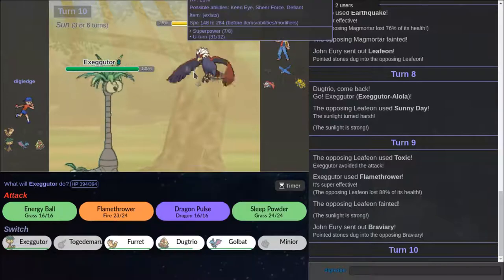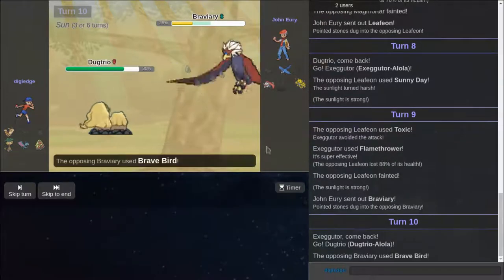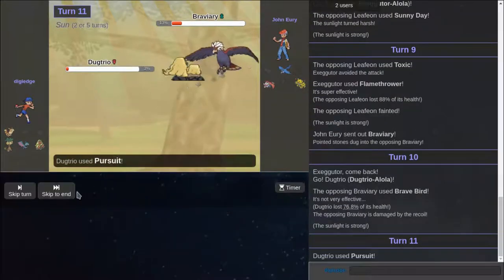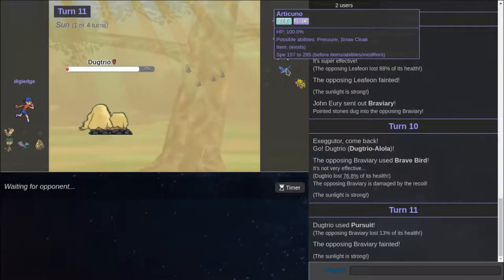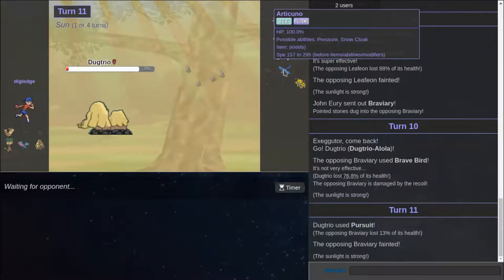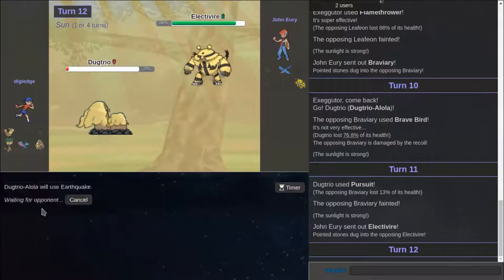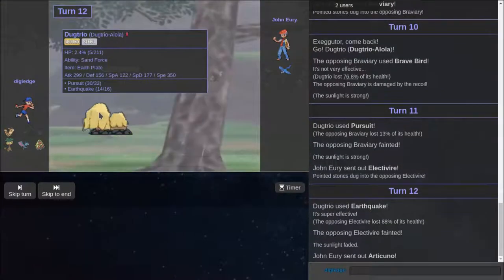He's going for Superpower right now. I don't care. Dugtrio, you won't be here. Oh, he doesn't go for it — look at me. I'm definitely using Pursuit. Pursuing is definitely the play though. I think I won actually. I think Dugtrio is about to put in work. Because Dugtrio can Iron Head the Articuno and Earthquake the Electivire. This Electivire is dead unless it's Scarf.